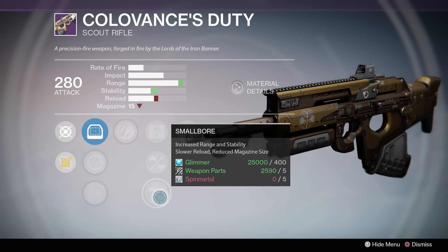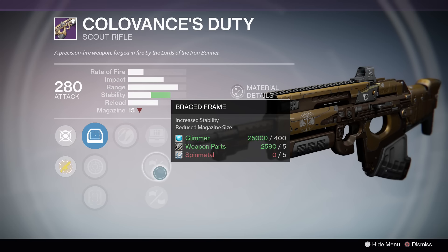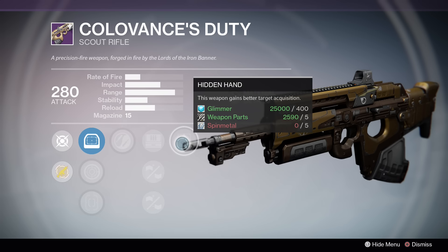Small Bore is also really good, but you don't really need the range increase on this scout rifle — you're getting a reload and a magazine reduction, so just go with Braced Frame. If you want to go PvE and don't really want the extra stability, Field Scout is good as well. Finally, Hidden Hand is always wonderful to have, especially on primary weapons — you get a little bit more bullet magnetism. It just turns this weapon into a really, really good roll.